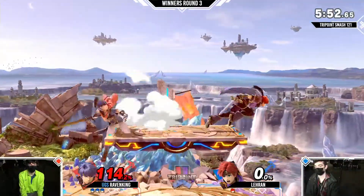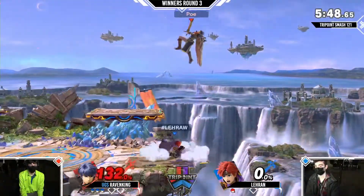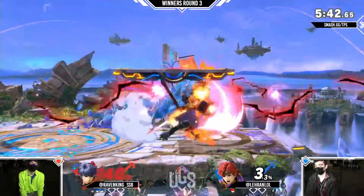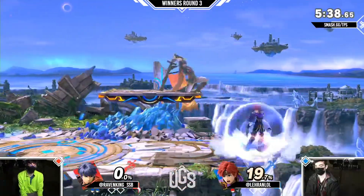Roy is about middleweight class, but Ike has so much kill power and Raven King is just that patient of a player. The side-b is going to take the first stock off Raven King.